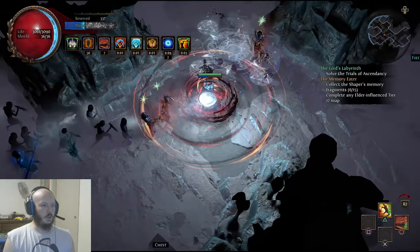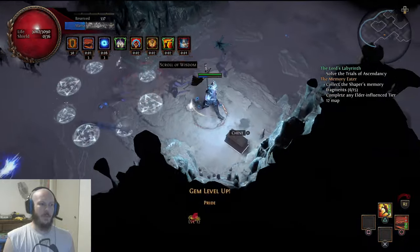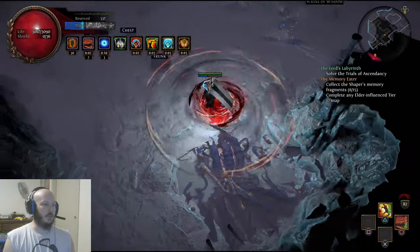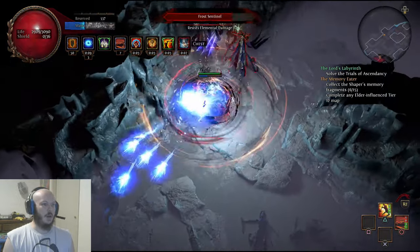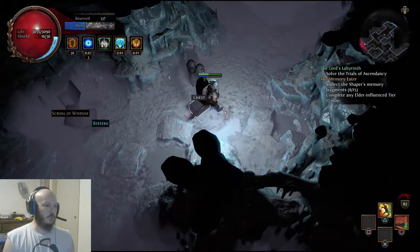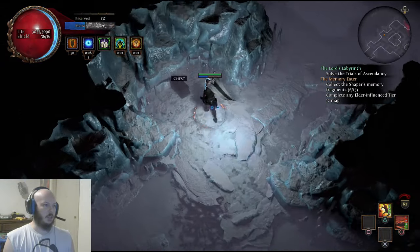I've only gotten one Glacier out of here this run, but only getting one map and that one map being a Glacier — you can't really complain. That one map is absolutely all you need to sustain. Map sustain is just running a map and getting a map afterwards, so sustaining Glacier — that's exactly what this is. You run a map, you get a Glacier map: hashtag sustained.